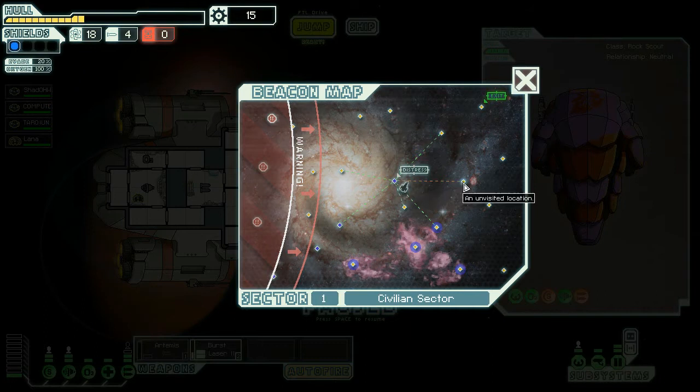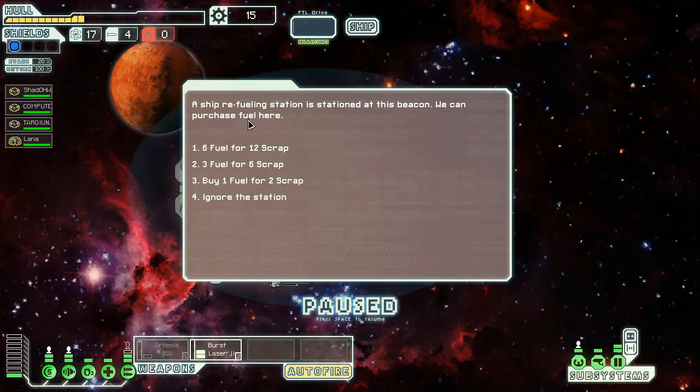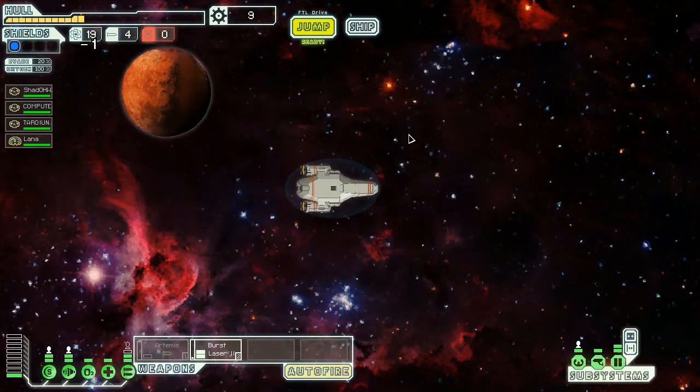So that was the distress beacon but it was fake. I guess we should move to where we need to get to. Ship Revealing Station is saying that there's a beacon. We can buy fuel for scrap — let's buy three fuel for six scrap. There's a distress beacon if we head backwards, but that's going to cause us some problems, so I suggest we leg it.